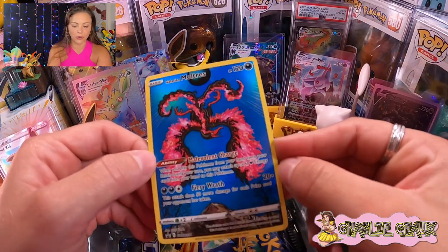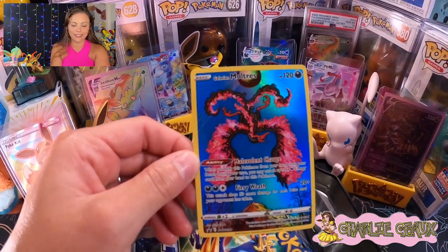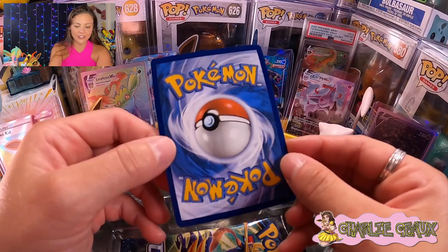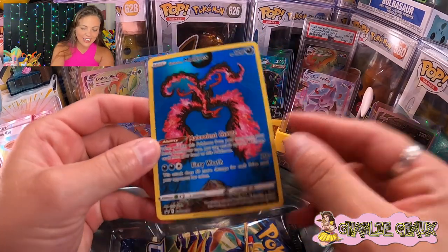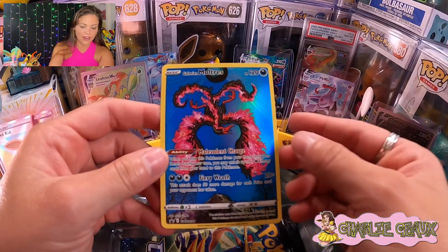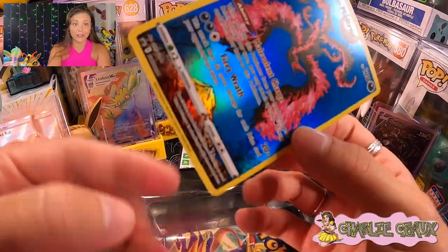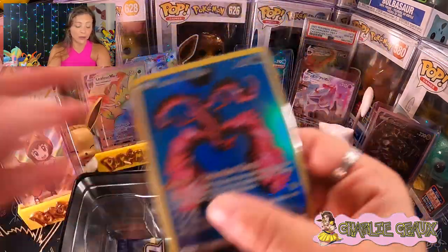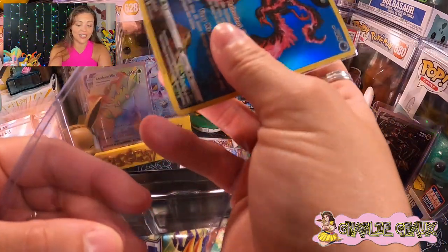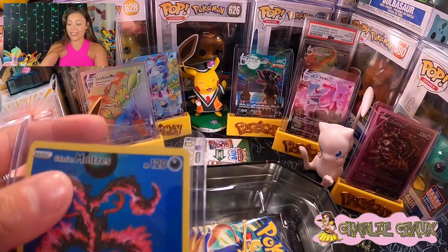That is such a beautiful card. I've gotten so used to now with Scarlet and Violet, the silver edge, so going back and seeing the yellow still always jolts me a little bit. Now I can see a little bit more of the intricacy — you can see the mountain in the background. That is absolutely beautiful. These tins are worth it for these promo cards because they are beautiful. I can't imagine how excited I would be to pull that.